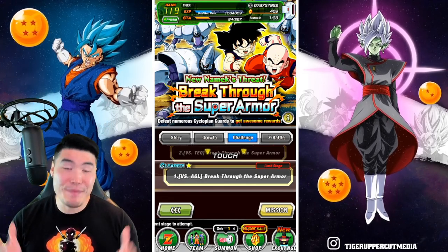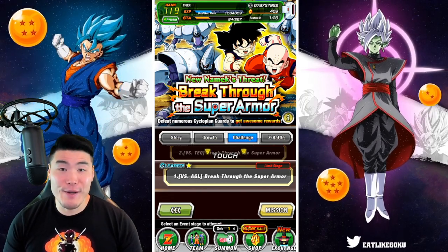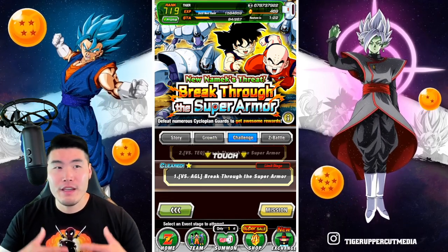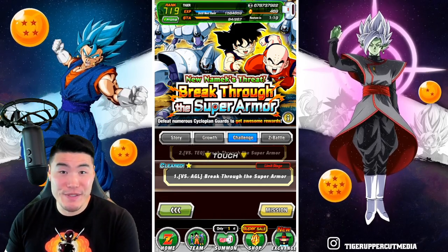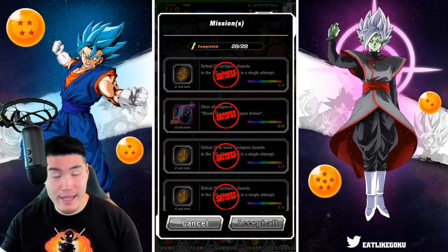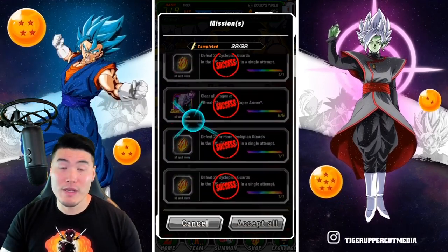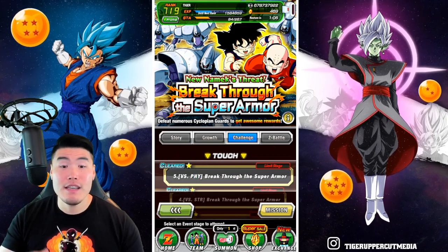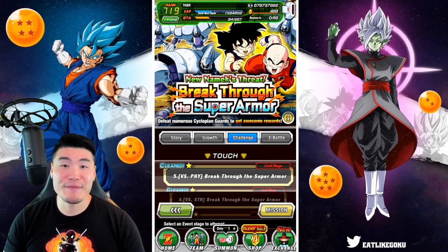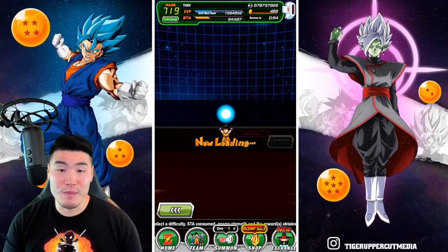This is basically an update to my initial video on the Cyclopean Guard event from a few days ago. At that time, the event had just come out, and I feel like I hadn't fully figured out my strategy or the best teams to use. But since then, I've made some adjustments, and as you guys can see, I have cleared all of the missions. Hopefully, if there's anybody out there still struggling with any of these stages, then watching me clear them in this video will help you out at least a little bit. So, with that said, let's start by taking a look at the teams we'll be running here.